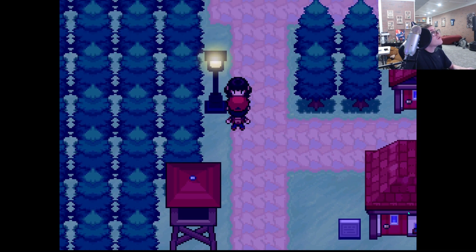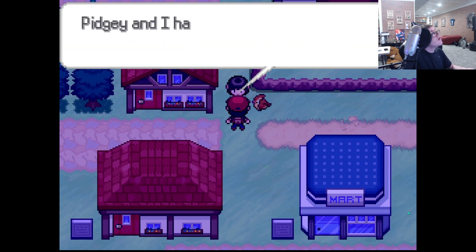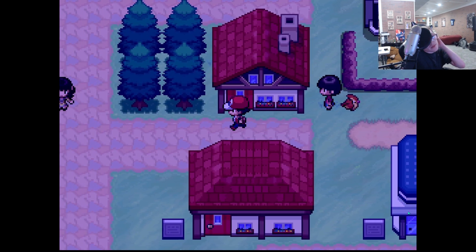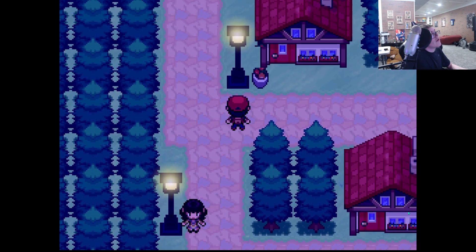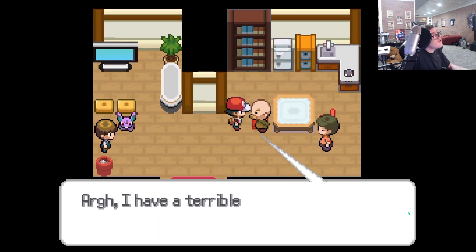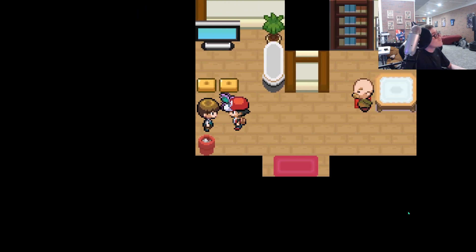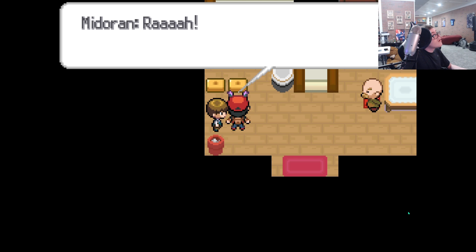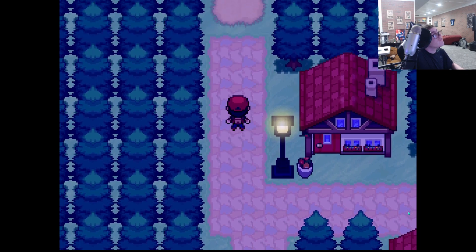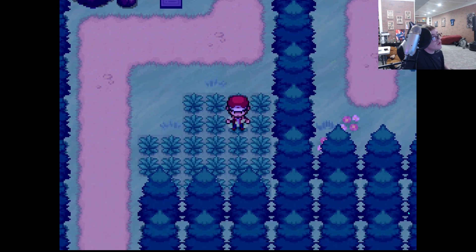Hello man, you got some crazy hair. Eight badges to get in there? Oh yeah, that's the eighth gym — I forgot Brock's gym is at Pewter City. You have a terrible headache. Okay, very interesting. I guess we keep moving. What Pokemon can we get here in Route 2? Another Rattata.